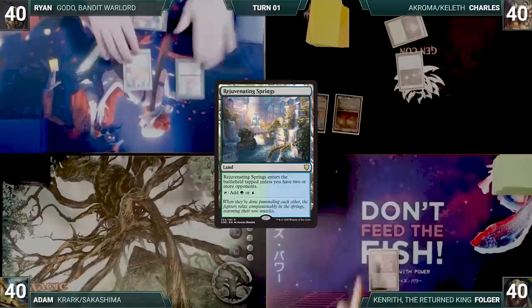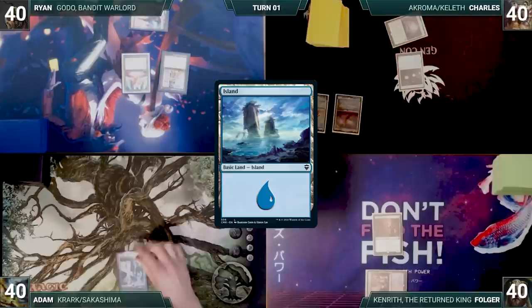Adam draws for the turn and plays an Island. He casts Mox Diamond, discarding an Island. Adam casts Baral, Chief of Compliance, and ships the turn.